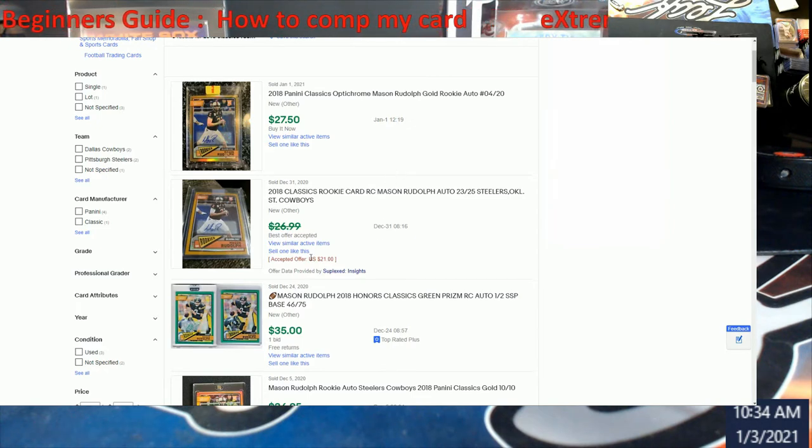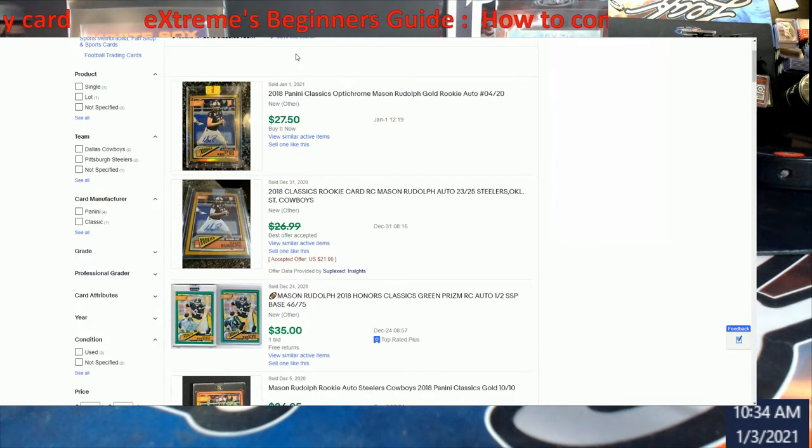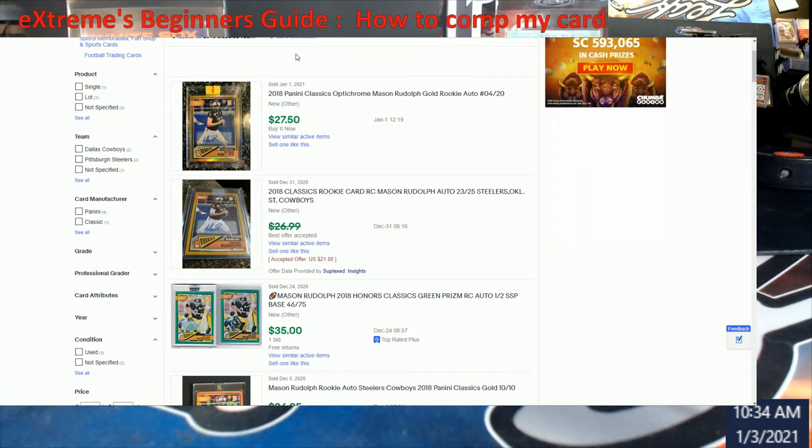We talked about Insight Suplex — you can see it right there: HTTPS suplex.com/insights. You come up here and this is where you go get it. It's in the Chrome Web Store extensions — mine's already in there — and it's free to use. Greatest tool in the world. This will help you whenever you see 'best offer accepted,' because sometimes that best offer might have been accepted at full price — but more than likely it wasn't. You need to find that true comp.